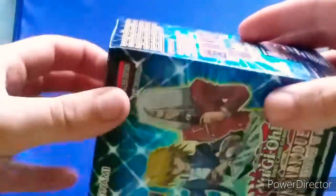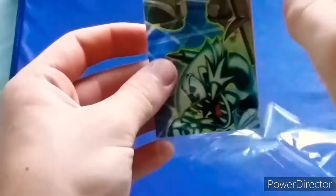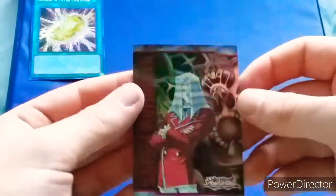Alright, let's open up one of these boxes and see what we can get. I don't know why they had to do it in these big boxes. Our promo card is Cocoon of Ultra Evolution, Secret Rare. Who do we get for the back card? We got Cocoon, and we got Pegasus — Maximilian Pegasus.